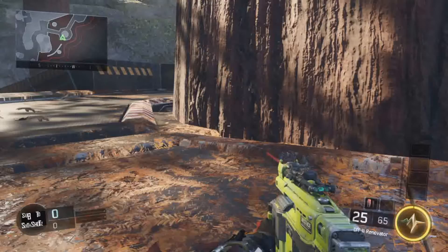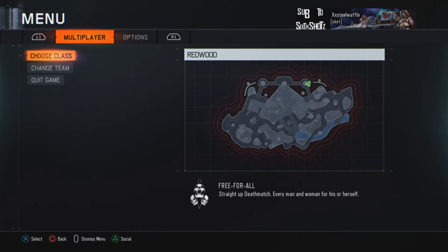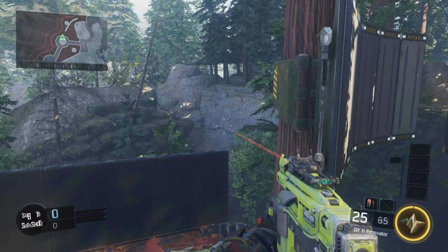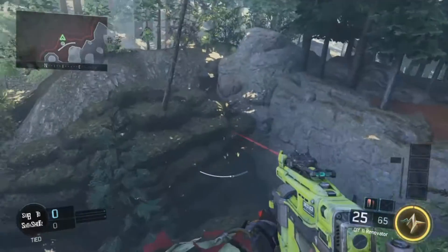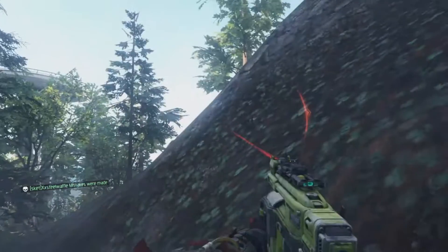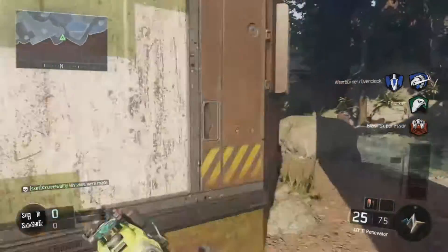So the second one — alright guys, you want to make your way over this part of the map. You're going to need a re-jack and afterburner really helps. So you're going to run over here, wall off that, and then jump here. And you'll see here — I put the re-jack on spawn, but you see there I died.